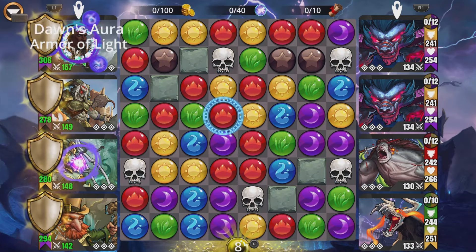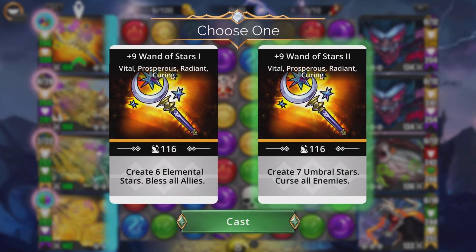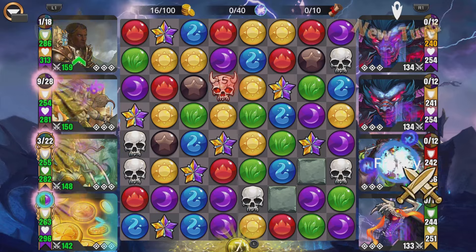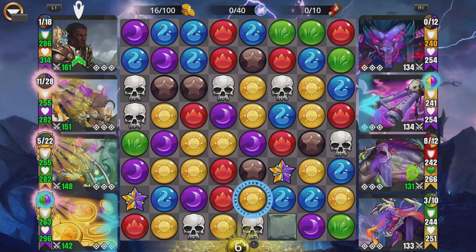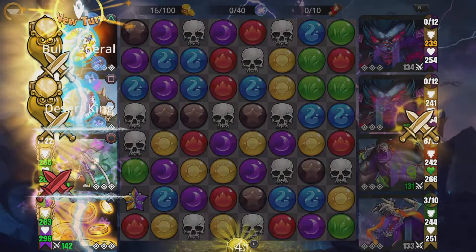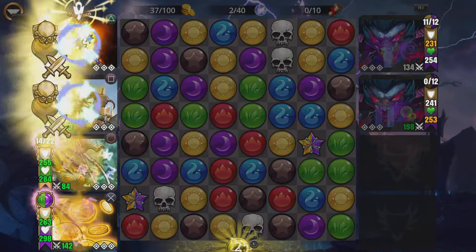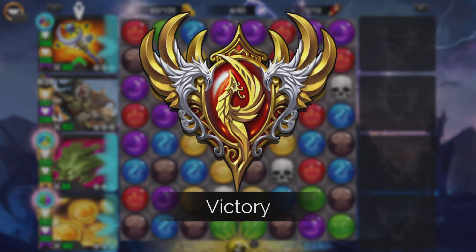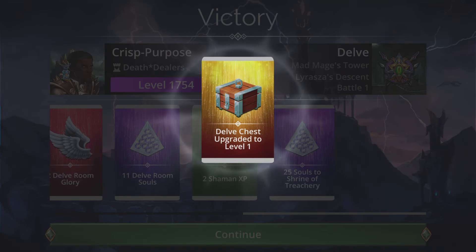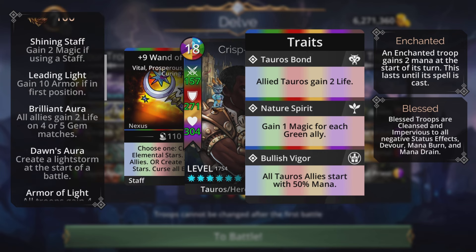Let's try this out. Cast the Wand first — we want to get those Umbral Stars to give us a four gem match and get the enemies poisoned and cursed. We didn't get it the first time, but second time around we got them cursed and poisoned. Then we just cast Scorpius — bang, we got it. Perfection.